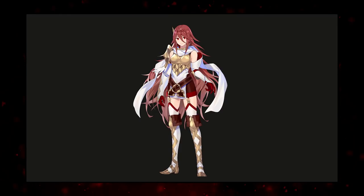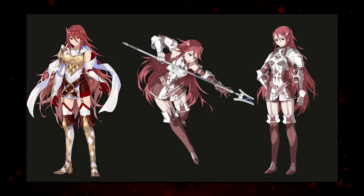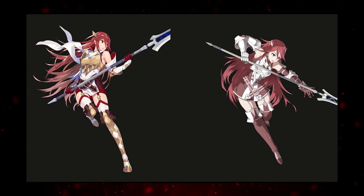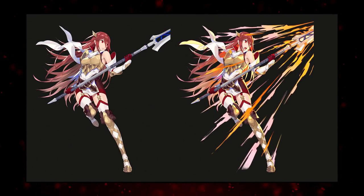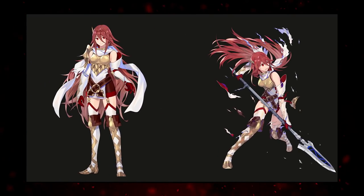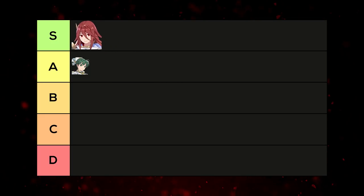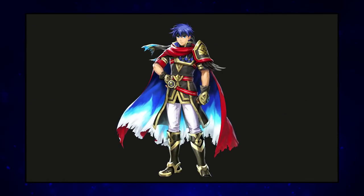Cordelia is S tier. Base Cordelia felt flat — it didn't capture her. The attack pose was okay but the base portrait lacked vigor. In the resplendent she feels more lively; the attack pose, special pose, and damage art are all perfect. They got our girl right. Cordelia is what sold a lot of people on the Fáfnir pass. The Asker outfit fits her very well. Both hosts use this resplendent.